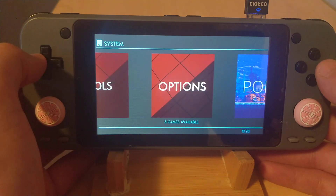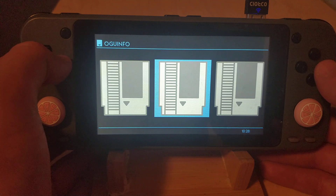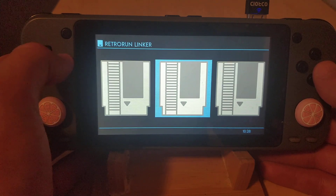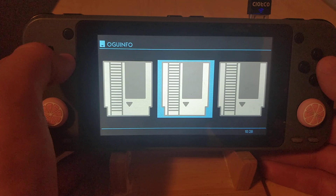The first change is that the options menu and tools menu have been separated. So you've got your file manager, port master, retro run linker, theme master, and this OGU info — all of that is now in the Tools menu.